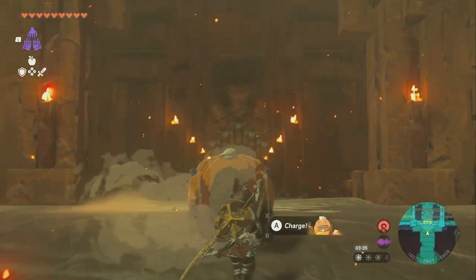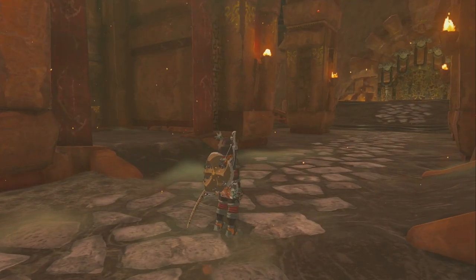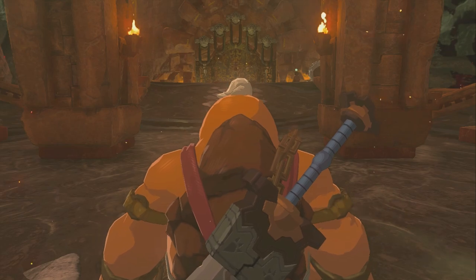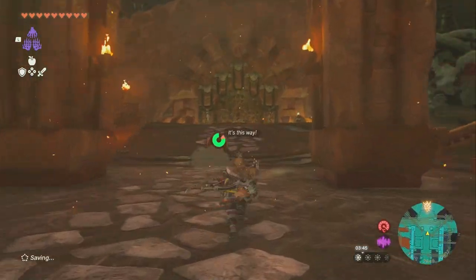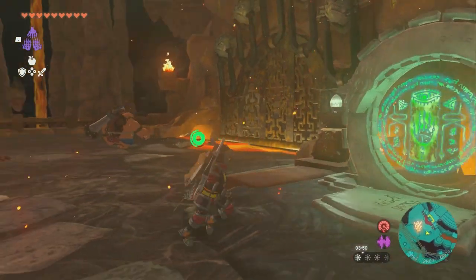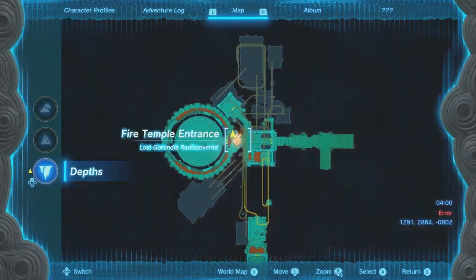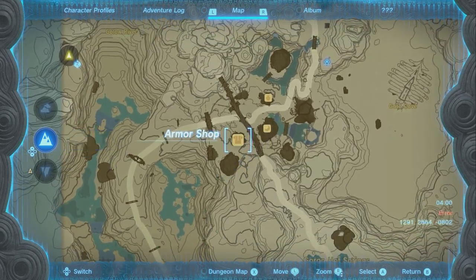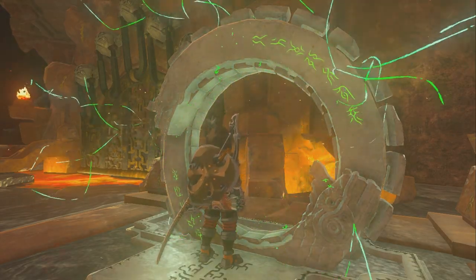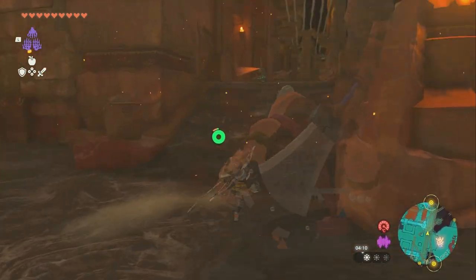In front of it was a boulder that I already destroyed — you press A on your friend here and then charge to blow it up. Now we can go ahead and get into the Fire Temple. This one's very complicated, so I don't blame you for looking this one up; there's a lot of steps. I'm going to skip any major cutscenes to save you time. Also, before this, you need the armor I have — it can be found in Goron City at a shop that sells all pieces combined for about 2,500 rupees, and it makes you resistant to fire. You can also use elixirs. After interacting with the shrine object and a short cutscene, head as if you're going to leave, then turn right — and this is how we start off inside.